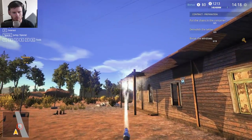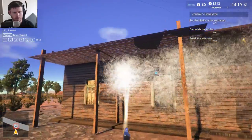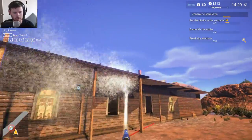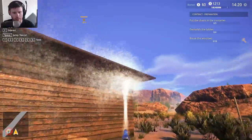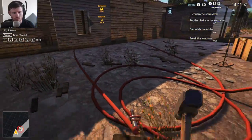Just spray down towards the end there, it should cover everything. It should cover pretty much everything along the edge of the building. So let's go ahead and we'll drop that.